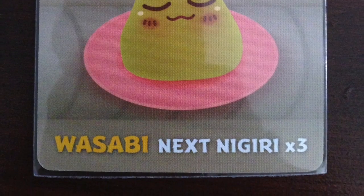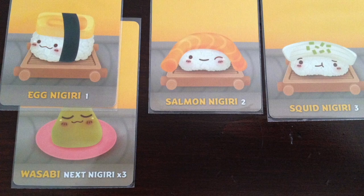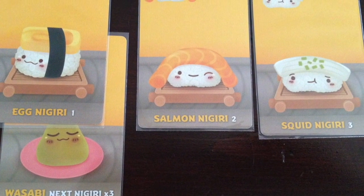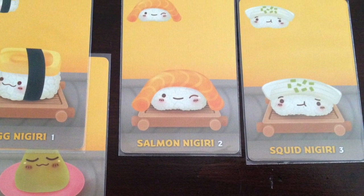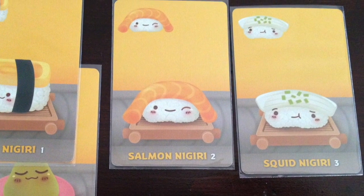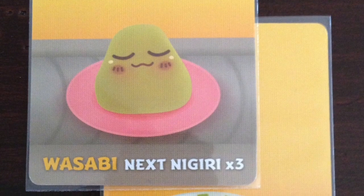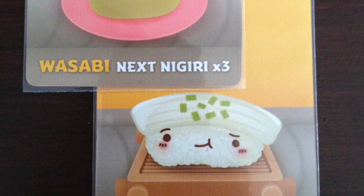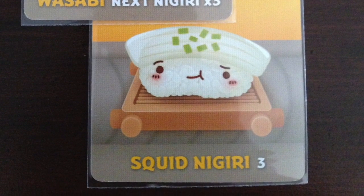Wasabi is interesting as well — you need nigiri to use it. The next nigiri you get, you multiply it by 3. So if you get egg nigiri, you multiply 3 by 1 and get 3 points. Salmon nigiri gives you 3 times 2, and squid nigiri gives you 3 times 3. But remember, you need to have the wasabi first — if you get a nigiri before the wasabi, you only get the base points for the nigiri.